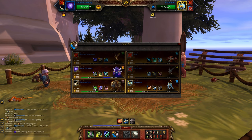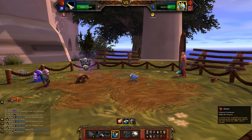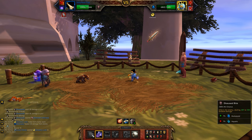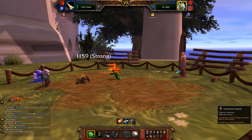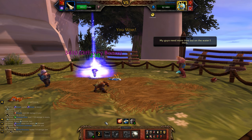So after your Whelpling dies, bring out your leveling pet and switch right away to your third pet. If he has enough health, you can go Howl and then Diseased Bite. If you think you can kill him with one Diseased Bite, then just go ahead and do that. Either way we have lots of wiggle room — we're not really in any danger of losing the fight. And one big Howl plus Diseased Bite does almost his whole health bar worth of damage, so he's pretty much toast.